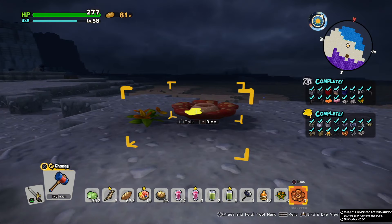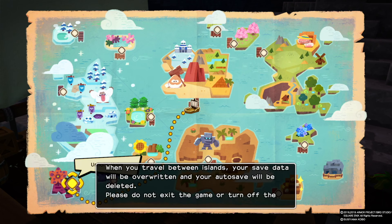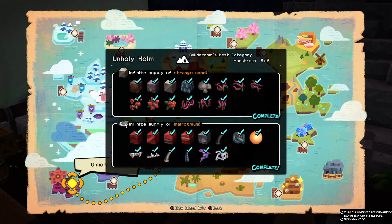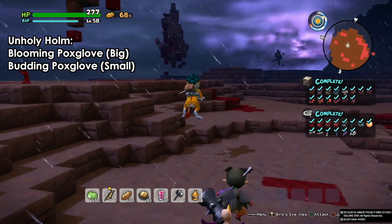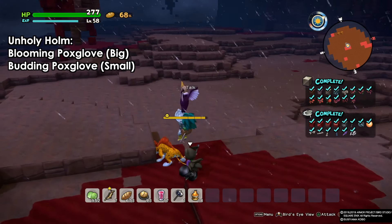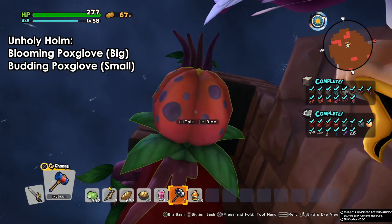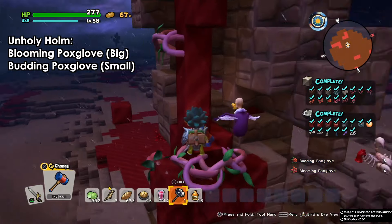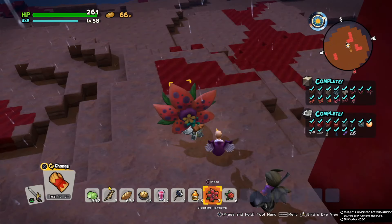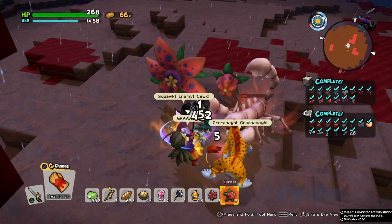On Unholy Home we have two more flowers found on the large floating rocks — those with roots. We need the blooming pox love, which is the big flower, and the potting pox love, the small one. They can be tricky to find — you may need to go around the island a few times. With these two we'll have our 21 flowers total.